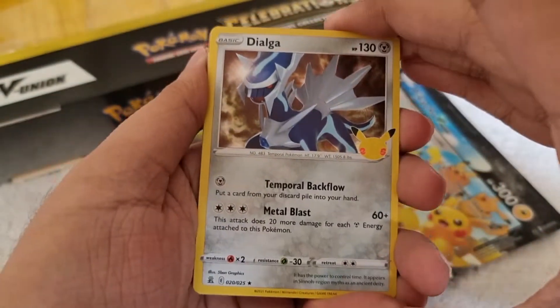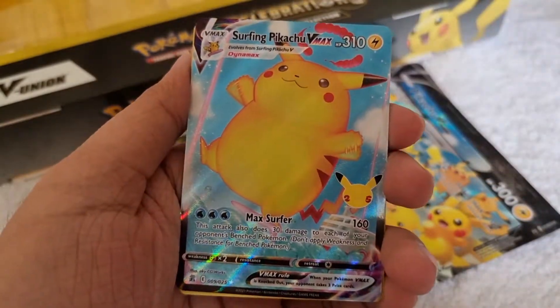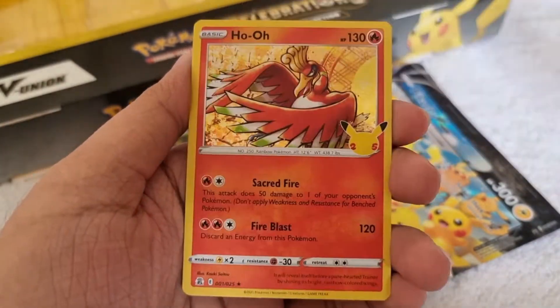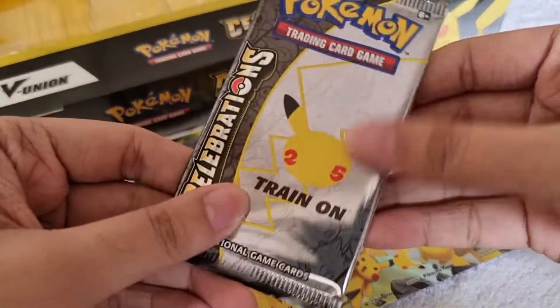For the third booster pack we got Dialga, Palkia, a Surfing Pikachu VMAX, and a Ho-Oh.